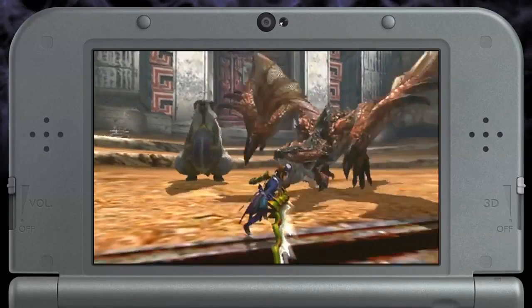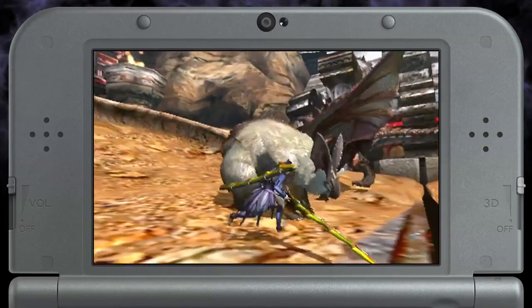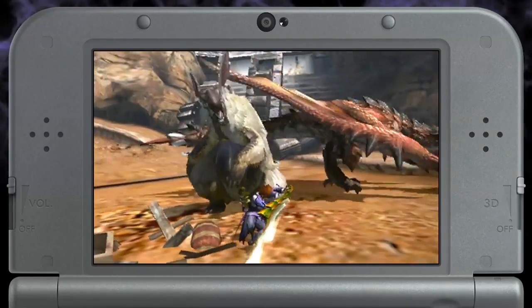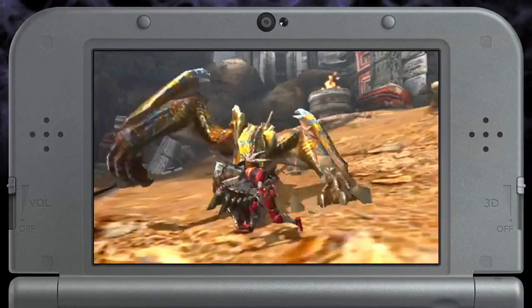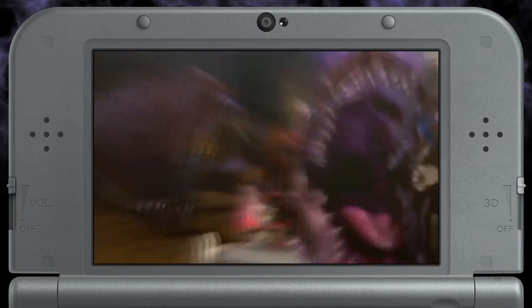Starting up with some Arena quests, we have Party Challenge 1: hunt a Lagombie and a Rathalos. The quest starts with just the Lagombie, so try to get in as much damage as possible before the Rathalos flies in. We also have Challenge Quest 6: hunt a Zamtrios followed by a Frenzied Tigrex. No need to rush on this one though, because they come at you separately — unless you want that S rank.